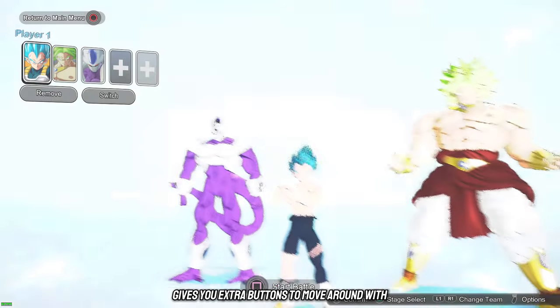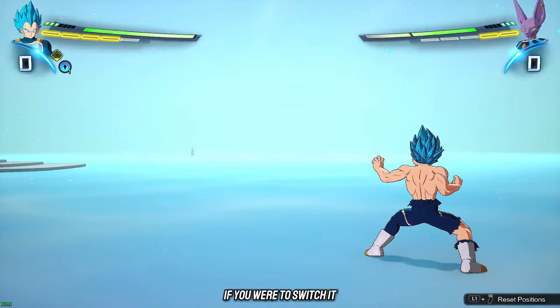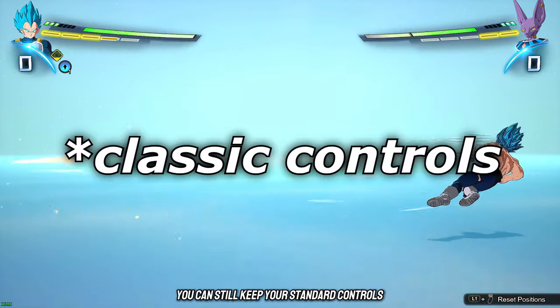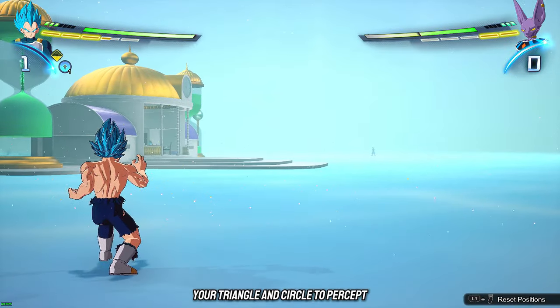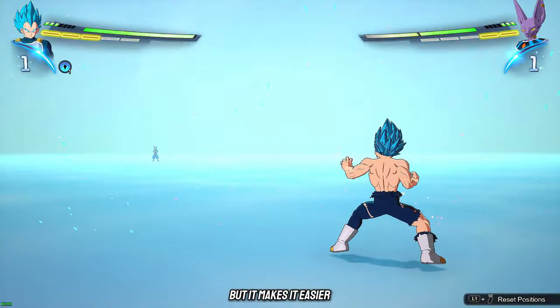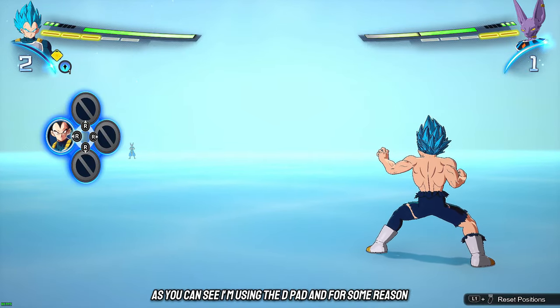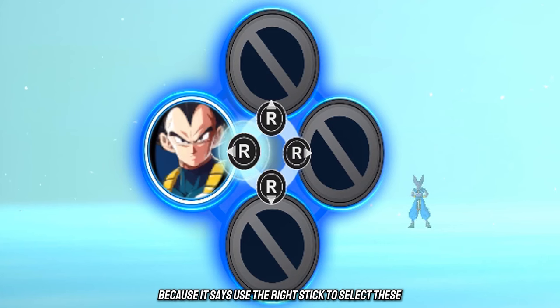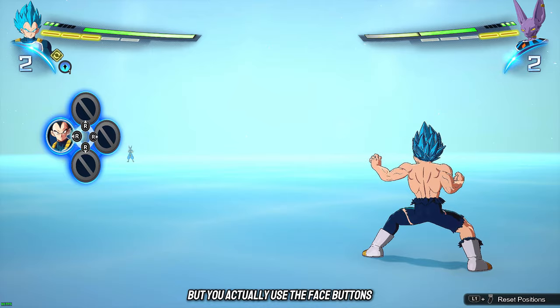All the d-pad does is give you extra buttons to move around with, same as you'd normally move with the stick. If you switch it, you can still keep your standard controls — circle to guard, triangle and circle to percept — but it makes it much easier for you to tag out and transform. You can see I'm using the d-pad and even though it says to use the right stick, you actually use the face buttons.